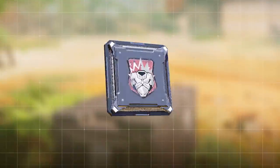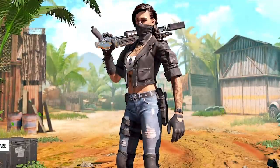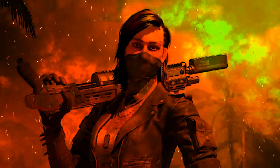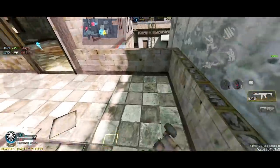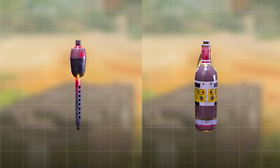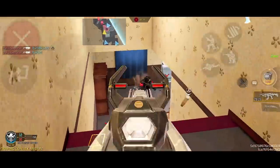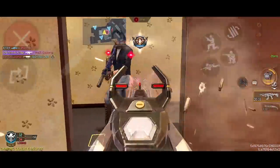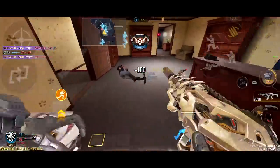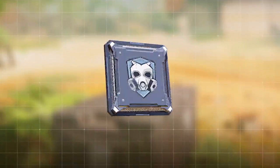Flak jacket, quick fix, and attack mask can be used to combat that. Flak jacket will reduce explosive damage by 35 percent. Quick fix is still useful because it increases health regeneration whenever you're on top of the objective. If you feel like you're spending an eternity after getting hit with tactical equipment, attack mask is the obvious choice — it reduces the duration of enemy tactical equipment effects by 40 percent.